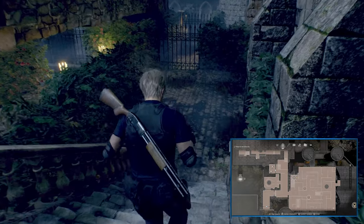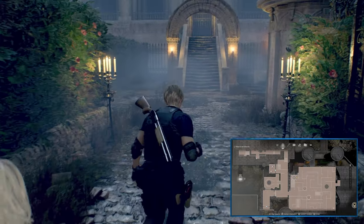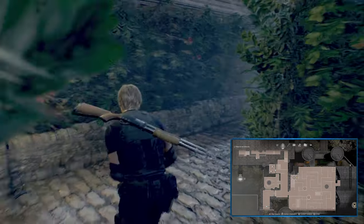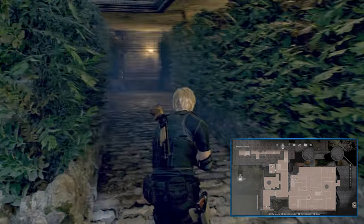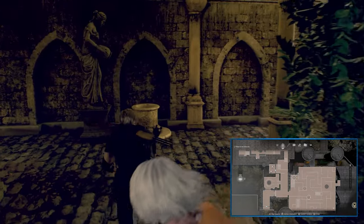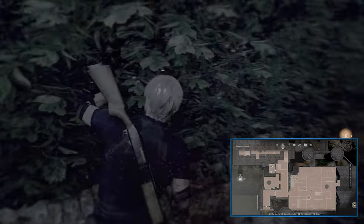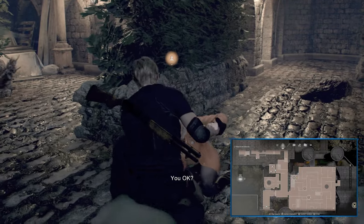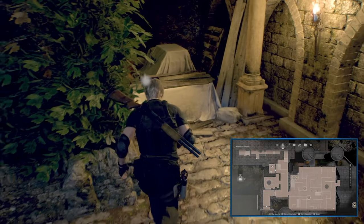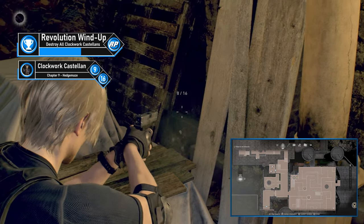Castellan number 9 is in the hedge maze. From the starting staircase, head down and turn left. Head to the next staircase and turn left again, follow forward and take the first right. At the next T-junction turn left, follow the path around to the left, then turn right followed by an immediate left. At the end of this T-junction, turn right. You'll be accosted by dogs — deal with them as best you can. Once Ashley's safe, head to the cloth-covered crates and shoot the Clockwork Castellan sitting by the pallet.